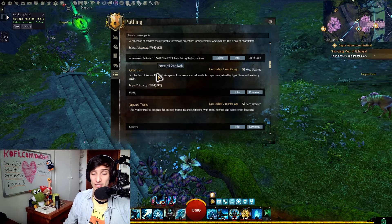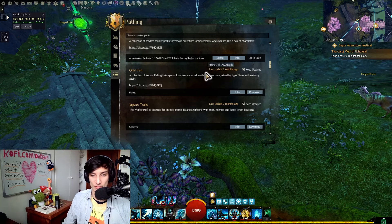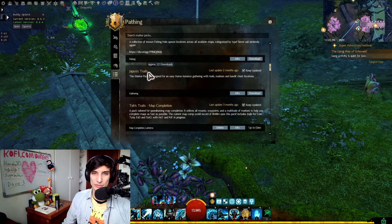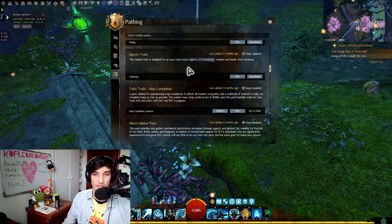Only Fish is very useful if you really like fishing — it will tell you which type of fish are in different maps and where the spawn locations are. Japix Trails for gathering is great if you really like doing gathering trails or home instance gathering. I don't do that personally so I don't have it downloaded, but if that's your thing, it's very, very good.